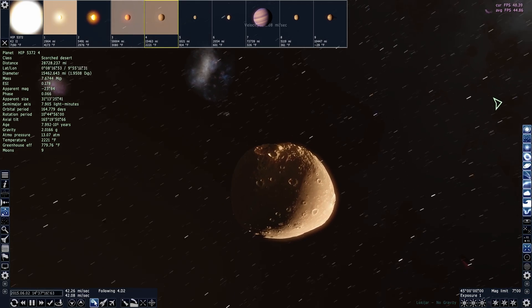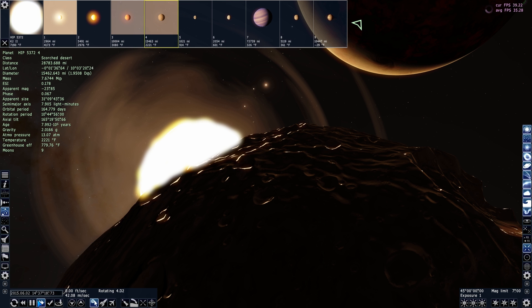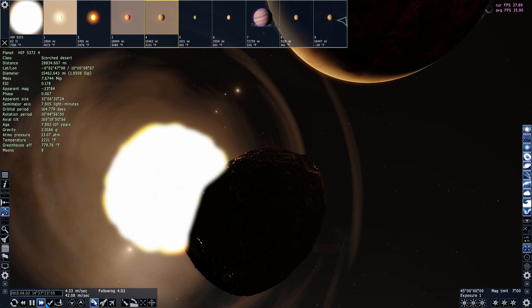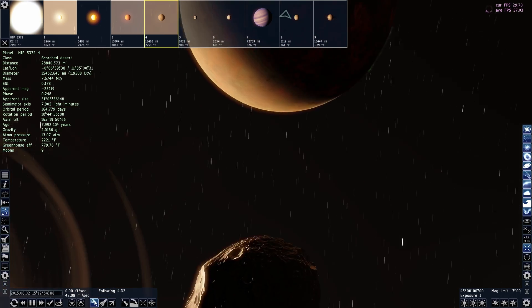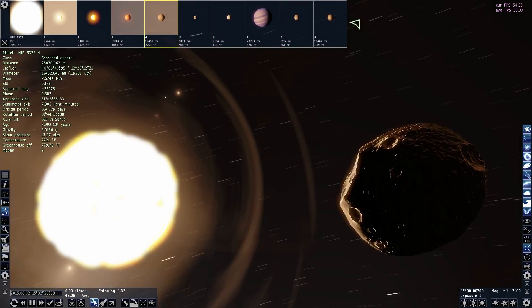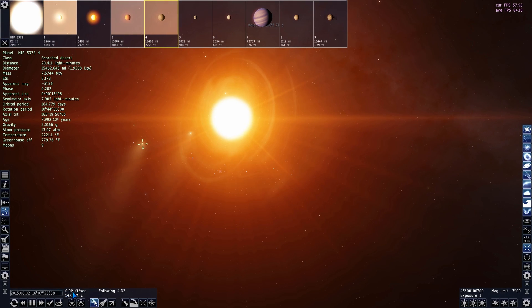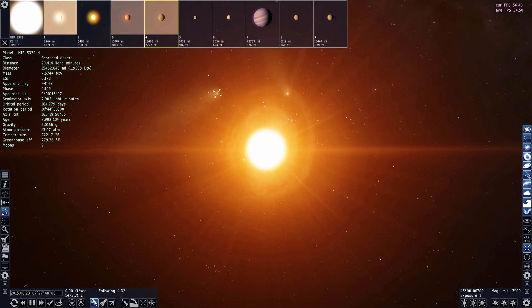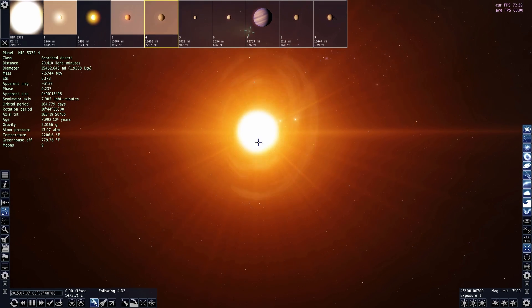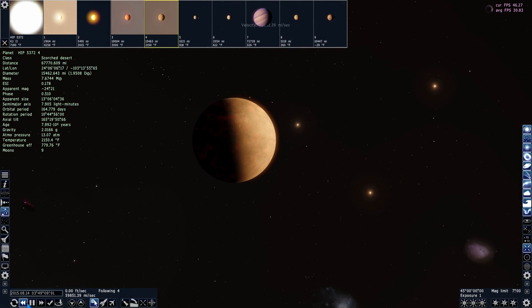Look at this little moon! Everything is actually happening in real time — the time is actually moving right now. If we speed up time you can see things start to rotate. Right now I'm locked onto this moon, so it looks like it's rotating around, but if we zoom out to the star you can see all the planets rotating around the star. I also just noticed that when you speed up time the flares will actually come out of the sun — that's pretty cool.